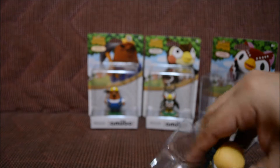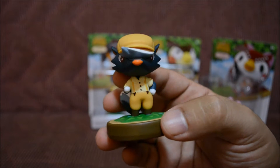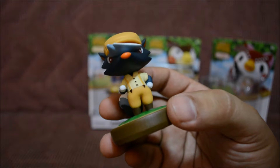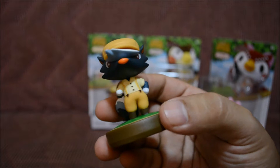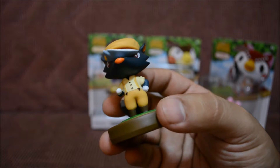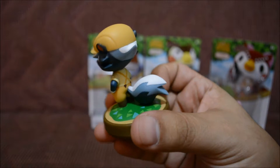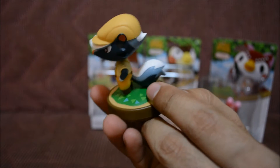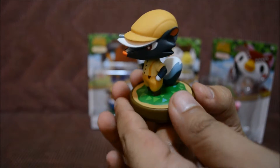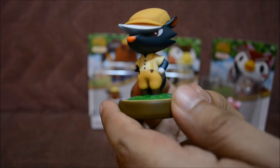Let's go ahead and open it up. These are always hard to take out of the package, but I like them being secure. And here goes Kicks — he looks really awesome. I actually like his clothes; looks like he's wearing overalls, like a jumper, and he has a cute little hat and a shirt. I think he's a skunk because of the tail and his colors, which is pretty cool. I like the base — Animal Crossing has a really cool grass-looking base. There you go — Kicks is a really cool looking amiibo.